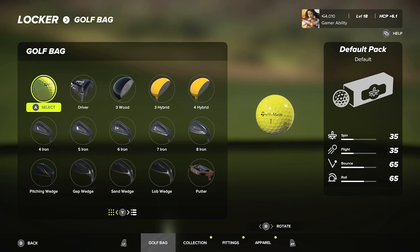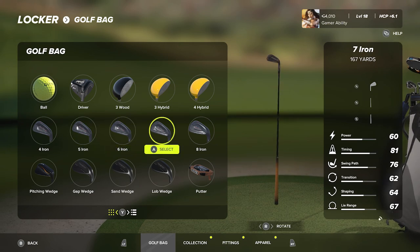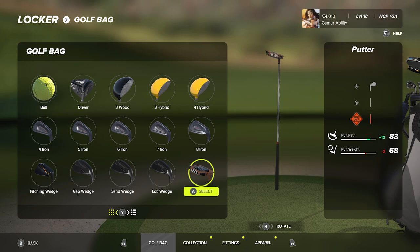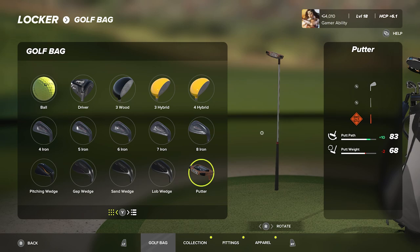That is the club fittings system — that's how you can customize each and every club in your bag. You can apply them all to the same stat or mix it up. For example, maybe for your seven iron you want to focus on transition for distance control or swing path, but for your driver you just want to max out power and not care about anything else. There are so many different options. I'll be doing a full video once I have my full bag loaded out with my favorite loadout.